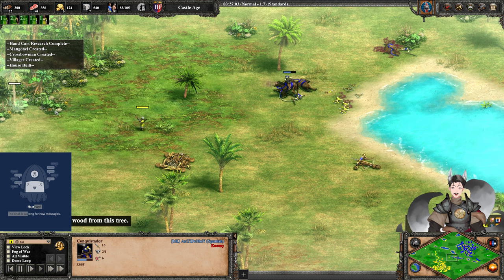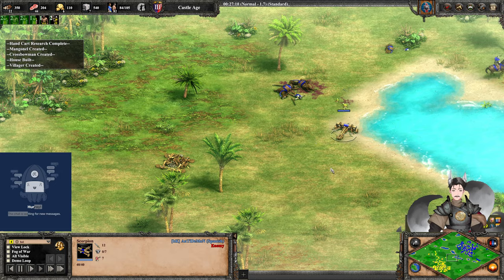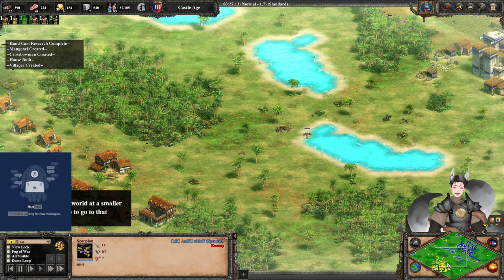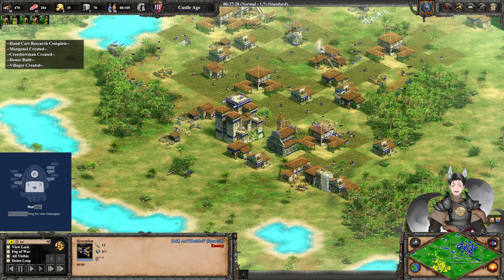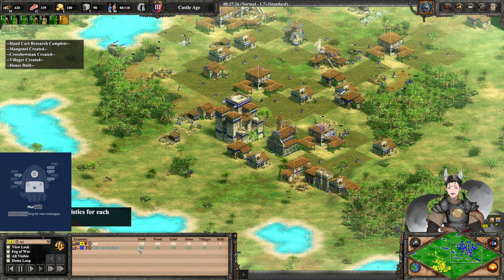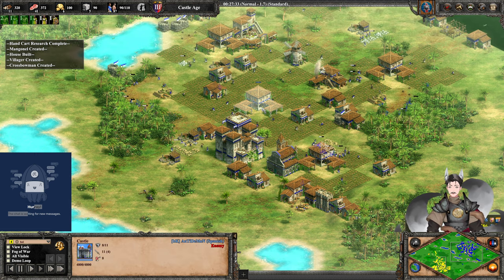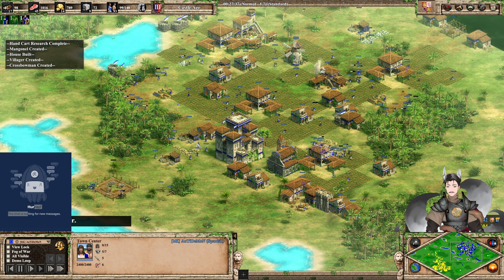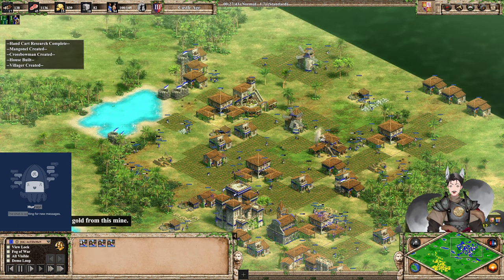There's another volley — two Conquistadors go down, but that takes out the Mangonel in return. Yellow is still behind on the villager count even with five villager queues somehow. Blue only has two villager queues at the moment despite having four town centers on the field — not really maintaining villager production all too well.